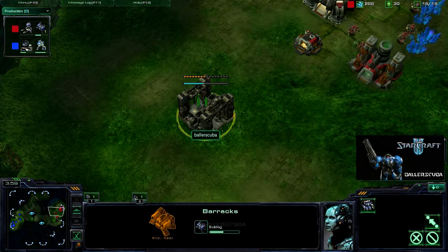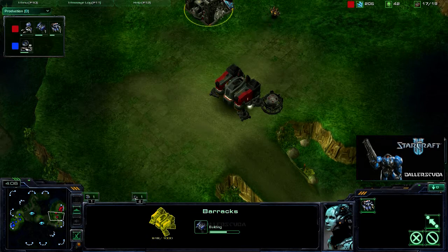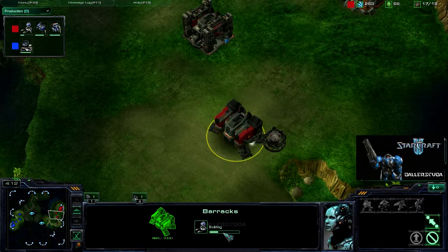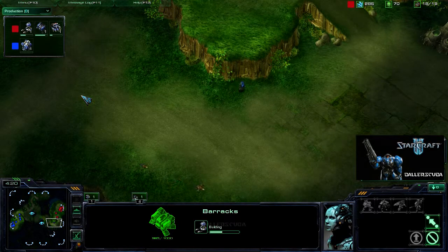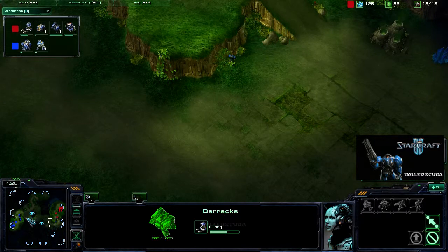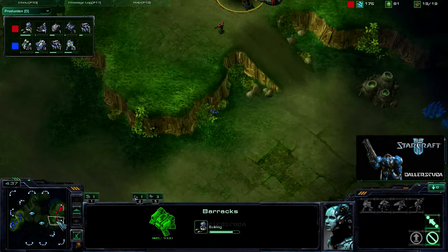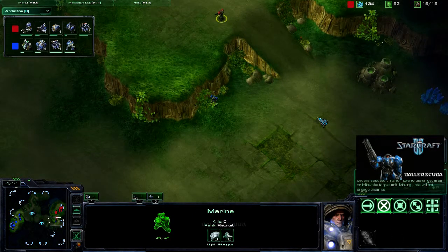Early scouting is not necessarily going to give you a very good idea of what he's going to be doing — just making sure that a couple of things he could be doing are eliminated. Just now getting the orbital command — mine's actually almost done, so it looks like I've re-taken the lead. Early game, at the four-minute mark — mark this down, I took the lead at four minutes. I'm getting a reactor on my first barracks as usual; I'm going to double my marine output. He sends one marine down to keep an eye on the expansion — make sure I'm not moving out, just an early detector I guess. That's actually a good idea, but of course I can see him there.